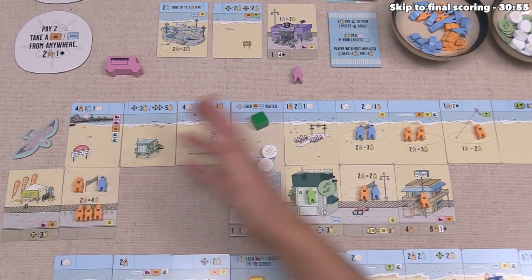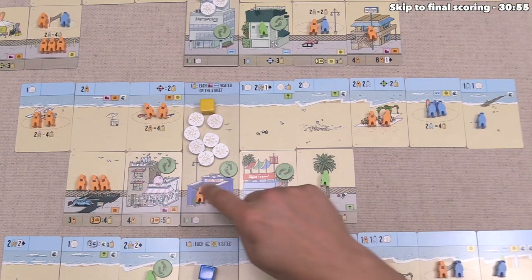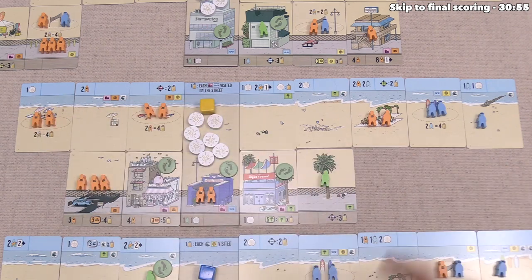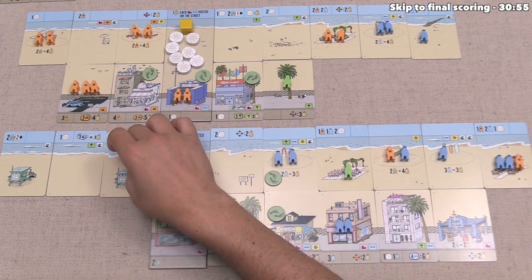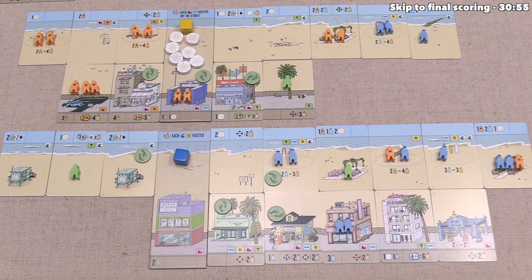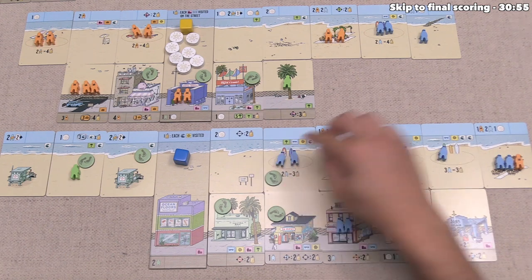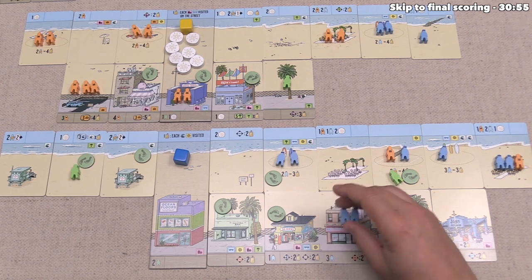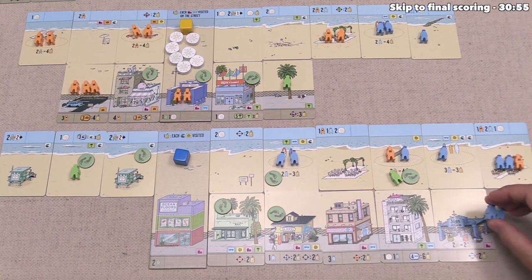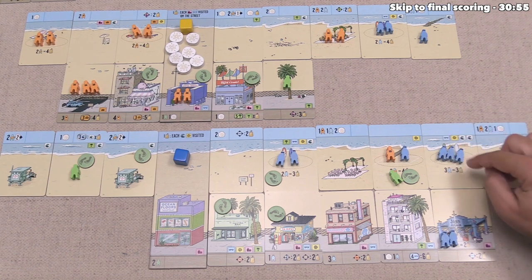Moving on, the yellow player is not going to move anyone because they ended with way more people than they had rings to actually fit them into. Lastly, we have the blue player, and they are well-positioned to do this movement. They are going to move this VIP over here, which matches up with the wave tag, giving them a footprint. Then they move this VIP over to this spot — it has a sporting tag, so they can put another foot down. Then they can move these locals up to three times each — these two are going to head over to the Joan of Arcade for two points at the end of the game, and they are also going to move these two locals once over to that three-point surfing spot.